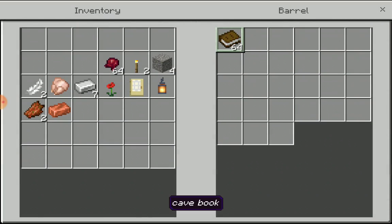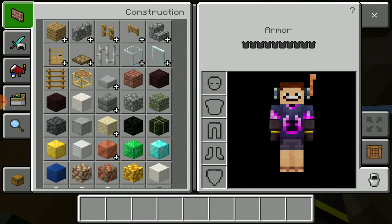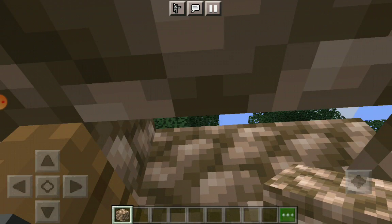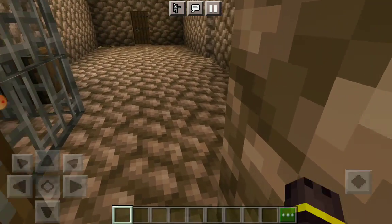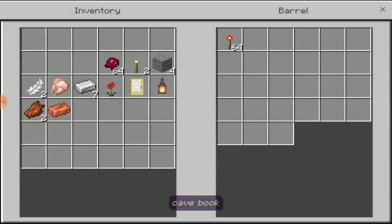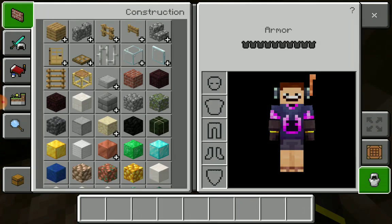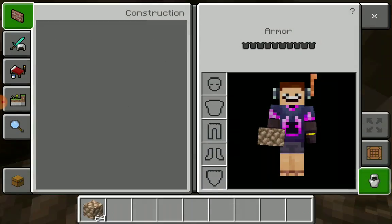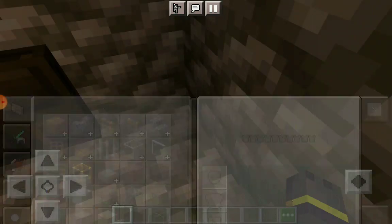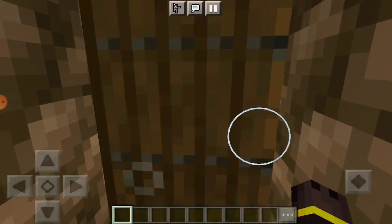Let's go in here — cave book! We found one. I forgot to cover that top, silly me. There's redstone and a redstone torch in there. I need a lever, a block of iron. And that thing is not all the way done — you won't need just one. That's a cave book.